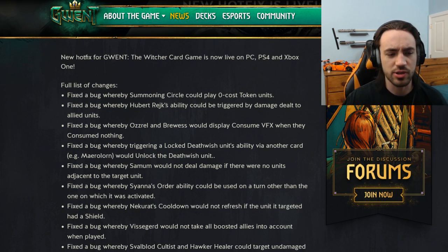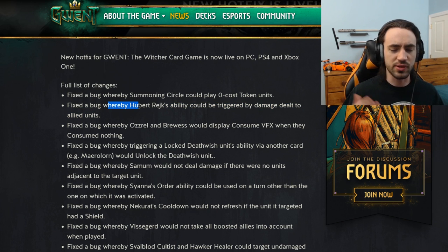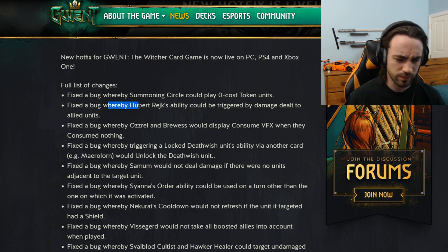Next, they fixed a bug where Hubert's ability could trigger from damage to allied units. Hubert's wording is something like 'boost itself by the amount of damage you deal to your opponent's unit.' There was a bug where it would also count damage you do to your own side of the board. The idea was you'd play Yen Negative on your side — which hits the whole board including both sides — then play Queen Calanthe on Hubert already on the board, and it would get boosted by all the damage done to your opponent AND to your own side too.